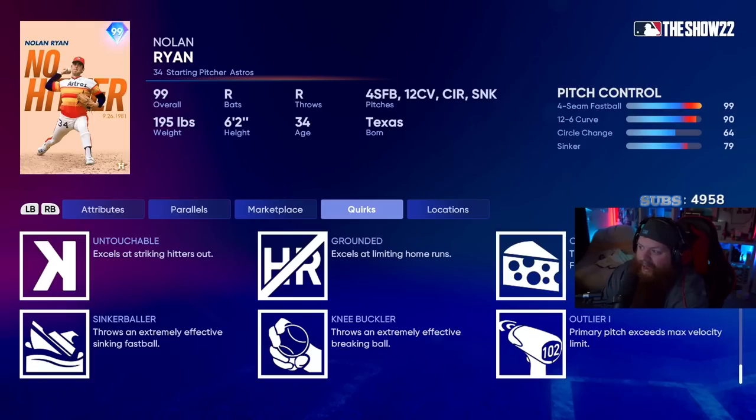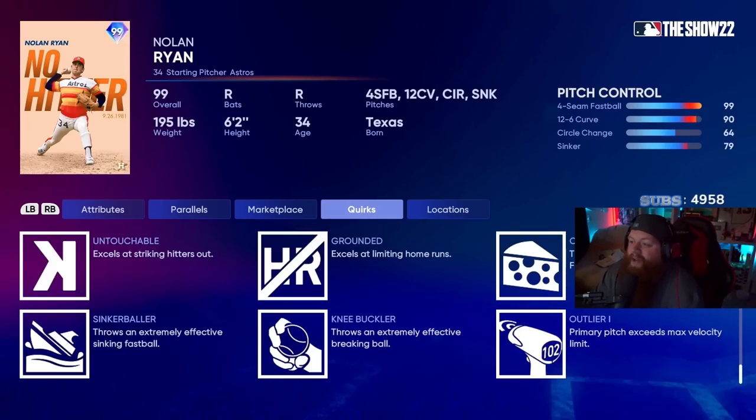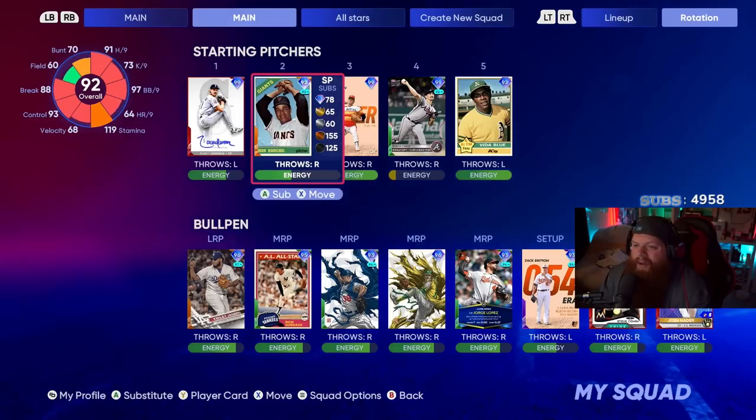The fastball control is phenomenal — we love it. The 12-6 curve is 90, which shocked me. The circle change is 64, which means holy shit, that PCI region is huge. For those asking — when you're about to throw a pitch, there's that little black circle. That circle will grow or shrink depending on how well the pitcher's control is, and that's where the ball should go if you get it perfect. So 64 accuracy could be pretty rough on the circle change. The sinker is 79 on control, more than I expected. Break on the 12-6 curve is 99, awesome.